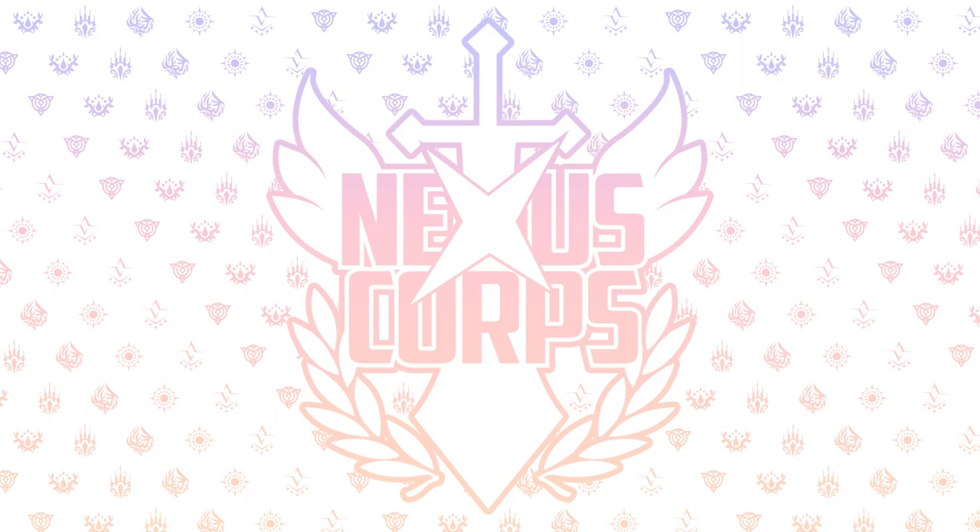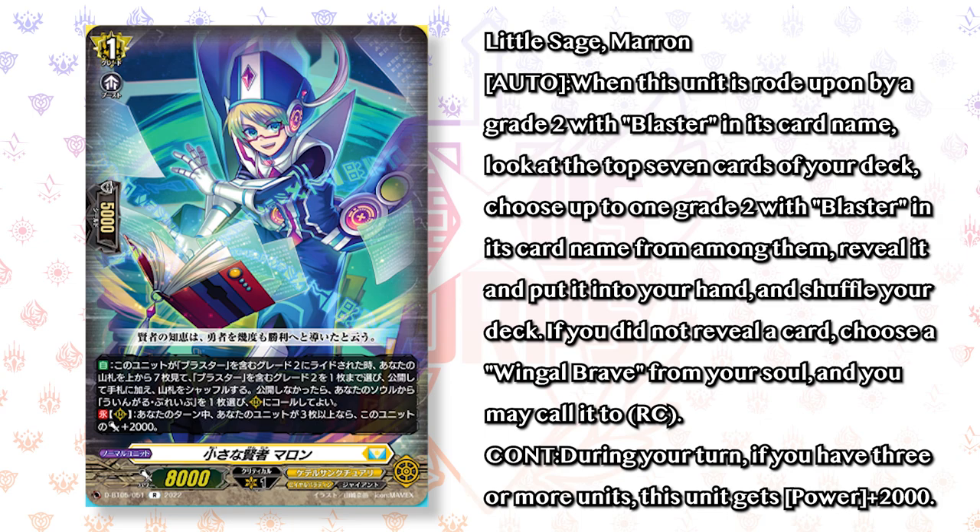Moving on, Middlesage Marin is back and it's part of the ride line. Its first skill is: auto — when it's rode upon by a grade 2 with Blaster in its name, you look at the top 7 cards of your deck, choose up to one grade 2 with Blaster in its name, reveal it, and put it in your hand. If you did not reveal a card, you can choose a Winglebrae from your soul and call it to rear guard circle. What I really like about Marin's skill is that it works with both Blaster Blade and Blaster Dark in the ride line. Blaster Dark's skill lets you counterblast 1, retire a rear guard, then retire one of your opponent's rear guards and give this unit an extra drive check — so when Blaster Dark attacks on the Vanguard circle it gets twin drive. So if you ride Blaster Dark and don't find a grade 2 Blaster in the top 7, you can still use its skill to counterblast, retire the Winglebrae you called, and still get that extra drive check.